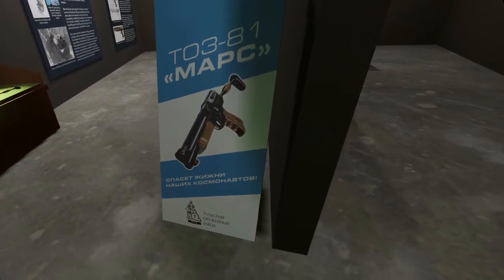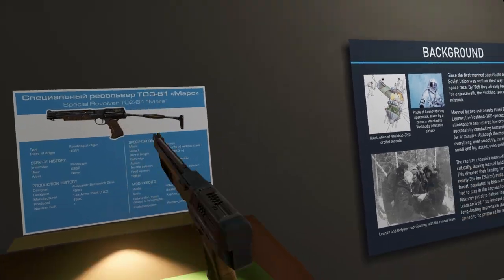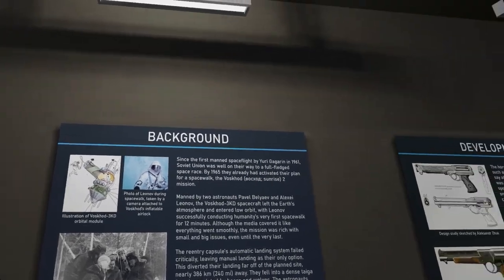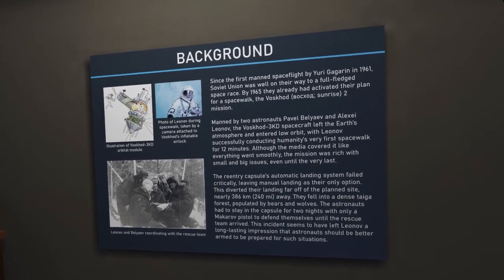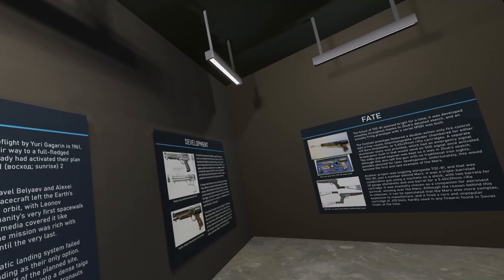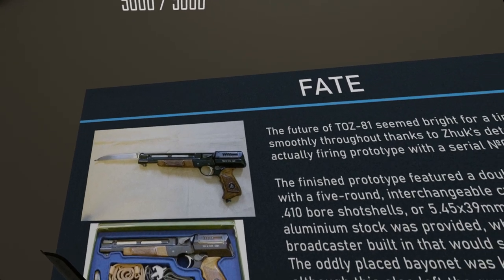The TOZ-81 MAPC — I'm trying to learn some Russian. Still gonna be rough to pronounce some of this stuff. It's a prototype that was never actually used. We have another one of the nice museum-style ones here with some history behind it. Back in 1965, on the way back down from space, cosmonauts didn't land where they expected, and all they had to defend themselves with was a Makarov — so it came up with the TOZ-81. And if that wasn't goofy enough for just being a 410 revolver, there's also a straight-up dinner-knife-looking thing at the front here for a bayonet.